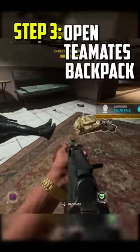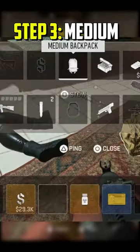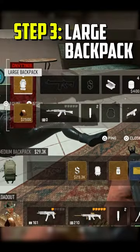Step three: one of your teammates needs to open the downed person's backpack, stow the medium bag first, and then stow the large backpack.